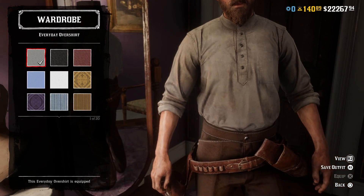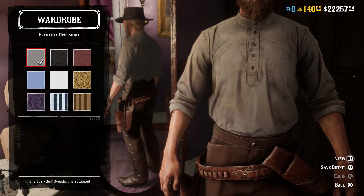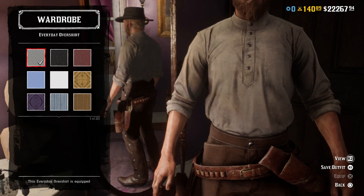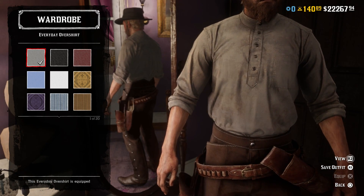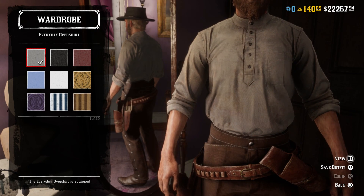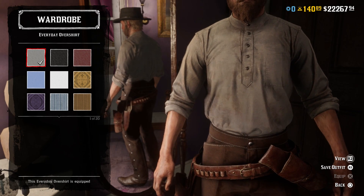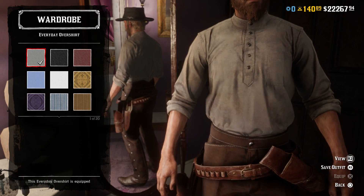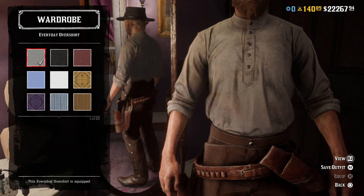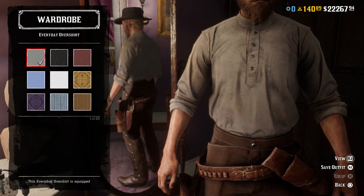For the shirt, I went with the gray variant of the everyday over shirt and rolled the sleeves up because his sleeves are rolled up for basically the entire movie. He has kind of a light grayish, maybe dirty white looking shirt. The main reason I went with the everyday over shirt is because I found a picture of him not wearing the vest and the shirt only buttoned down to about halfway. Also, this is the best looking one for the color and style that also keeps the neckerchief on the outside like he wears it in the movie. That's why I went with the gray everyday over shirt.